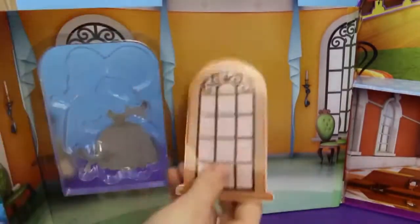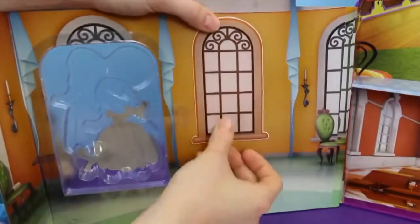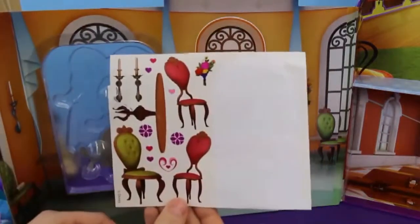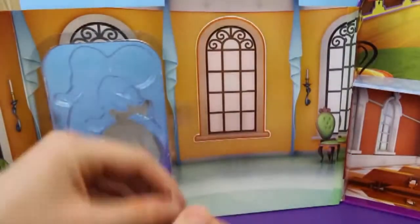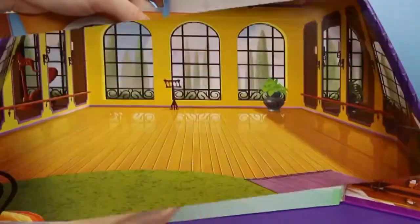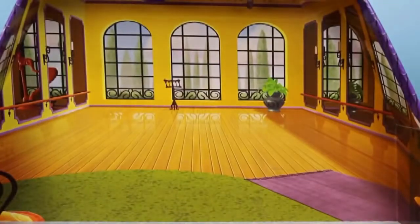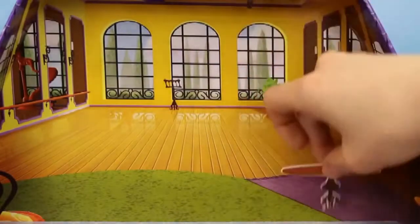So many stickers to choose from! I love this! First I'm going to put this window right here — looks fantastic! The green chair would look really well with this, so I'm going to place this green chair right here. Now for the dance room — I'm thinking about putting a table in there! So we're going to put this table right there.